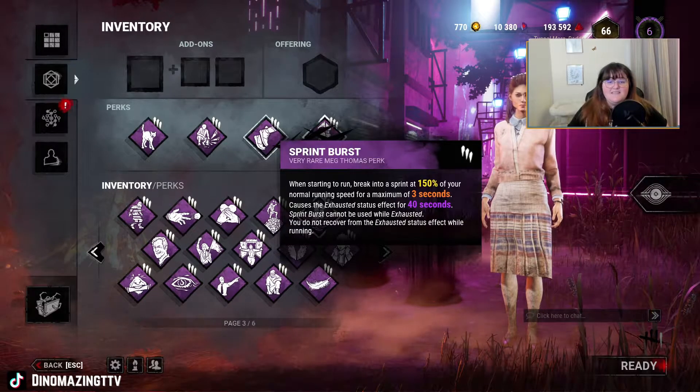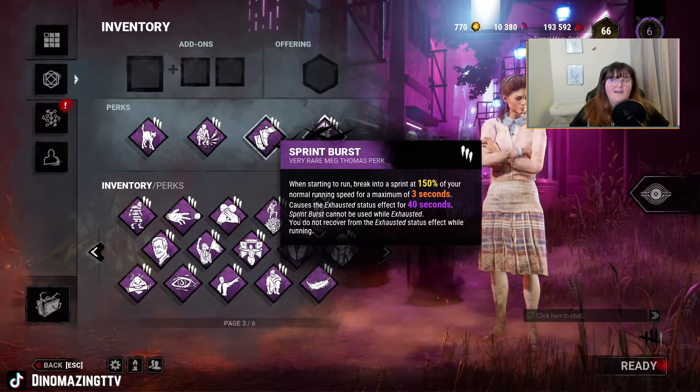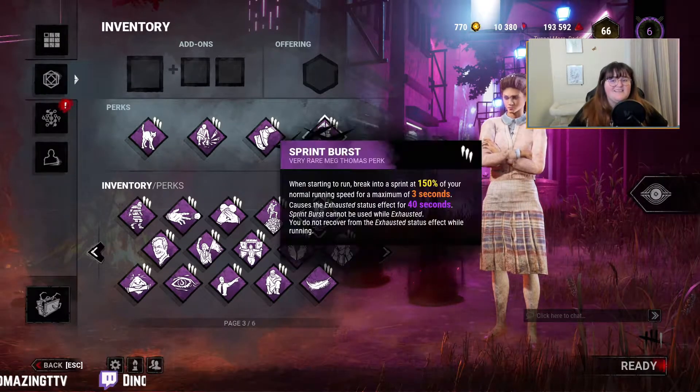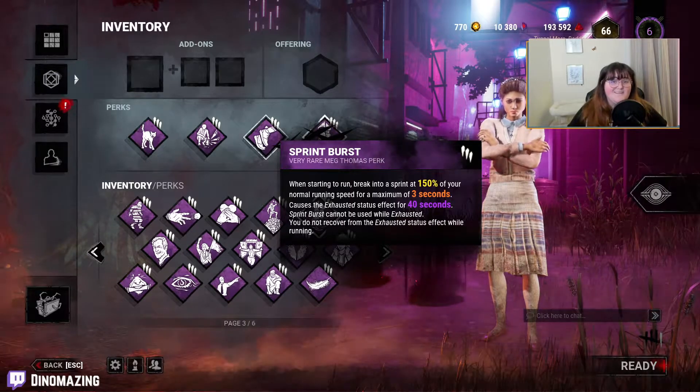The other piece is Sprint Burst. When I start running I'm going to go 150% faster for three seconds, and this is also going to cause the exhaustion status effect with a 40 second cooldown.